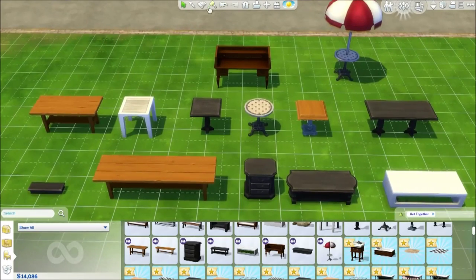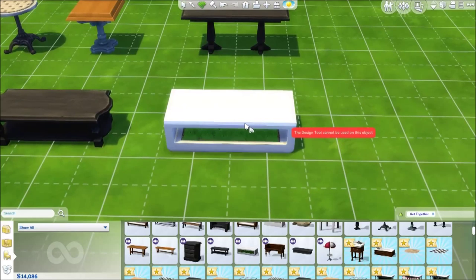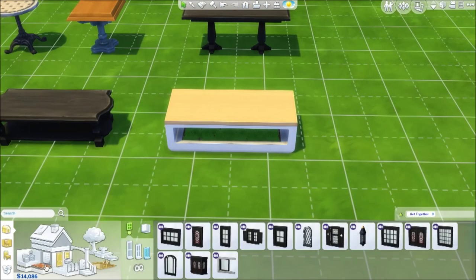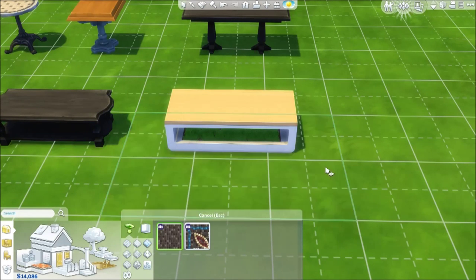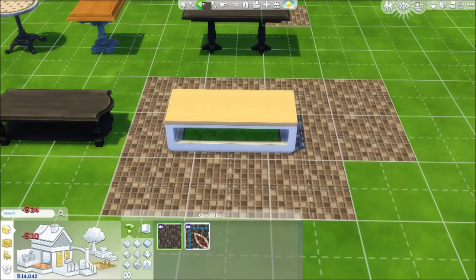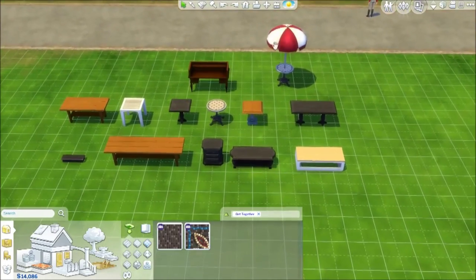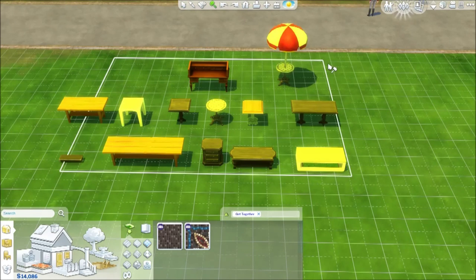This table is kind of cool because it has grass underneath it — there's grass under the table, which is pretty neat. There's also a little cafe table, a desk, and most of the stuff is very traditional but there is a little hint of modern here and there. That covers all the surfaces and tables you get with Get Together.